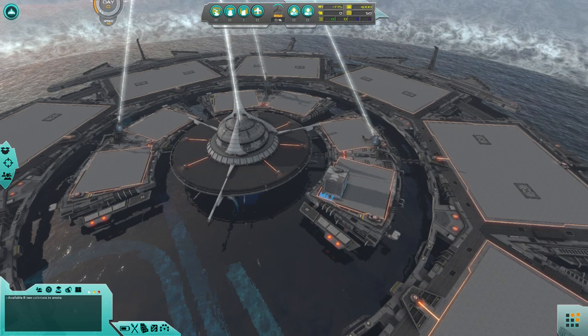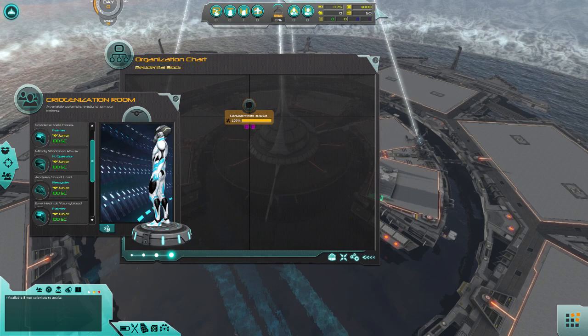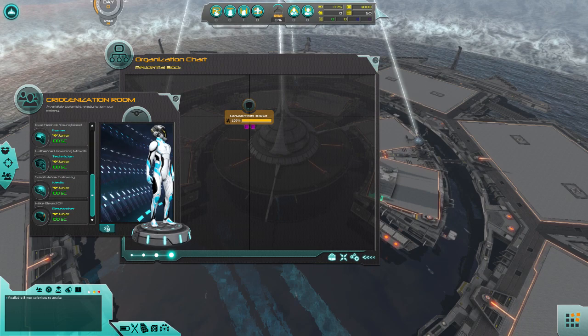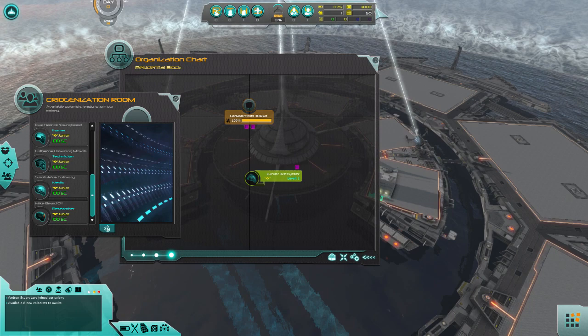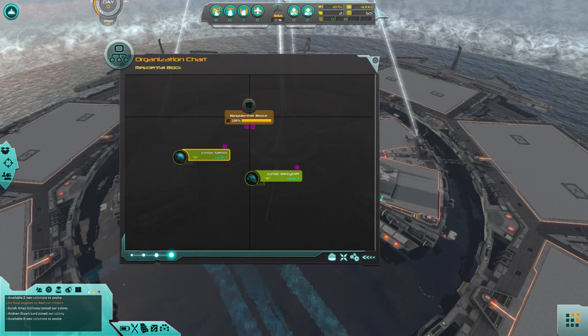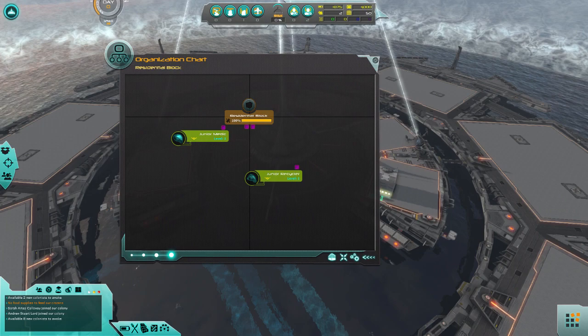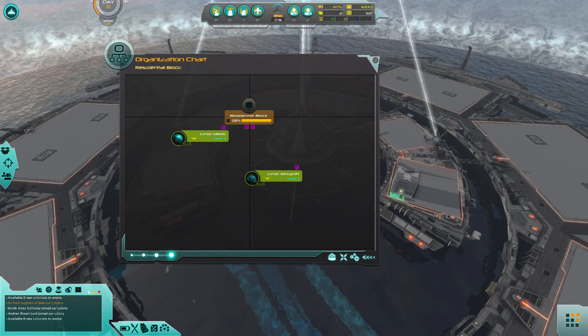Now we've got this residential building — not much to it. But this is another complicated thing. Residential block is where all of our people are going to live. Now we need to figure out somebody to run this place. This screen is the organization chart — each building has one of these. Organization charts determine how a building functions, and you have to hook up specific resources to specific people. It gets really, really complicated really fast. This game is not beginner friendly in the slightest.